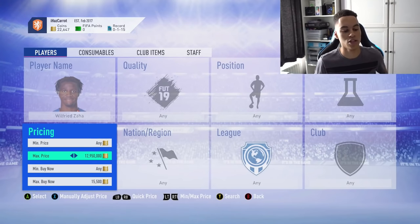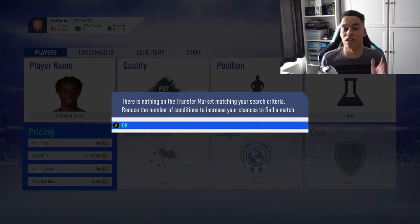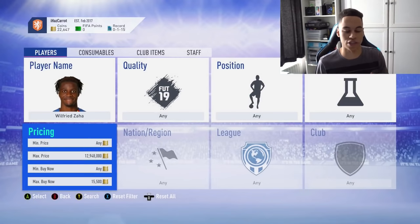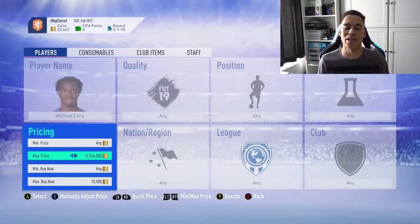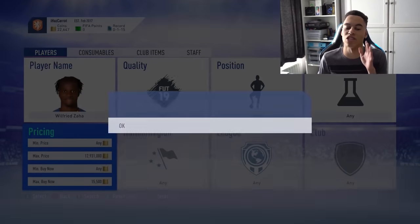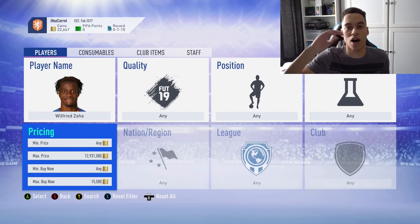The normal way to snipe is you change the price down, press back, then press search. On Xbox you press A, change the price down one, go back, and search — because every time on console you have to change your search criteria for it to allow you to search the market again. It's pressing a lot of buttons and a bit of hassle, but it's still pretty easy and fast. However, there is a new quicker way.